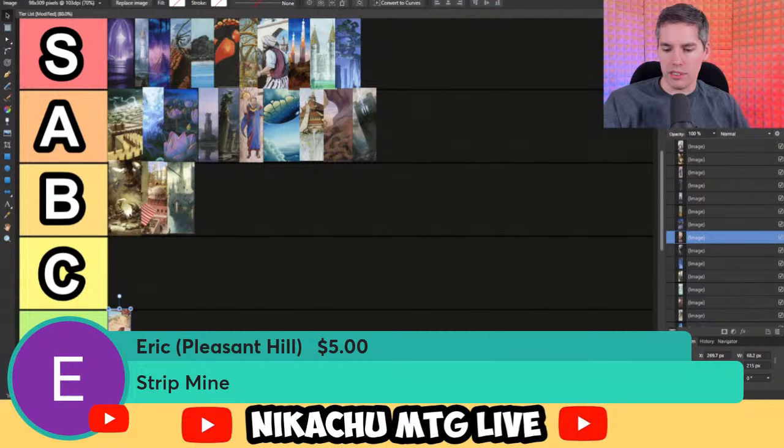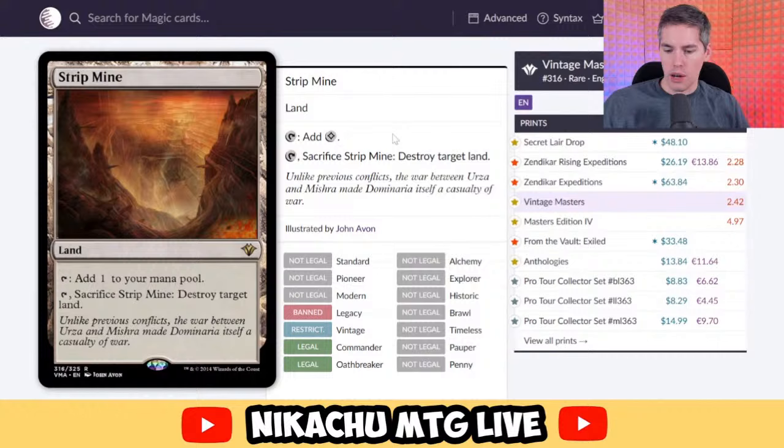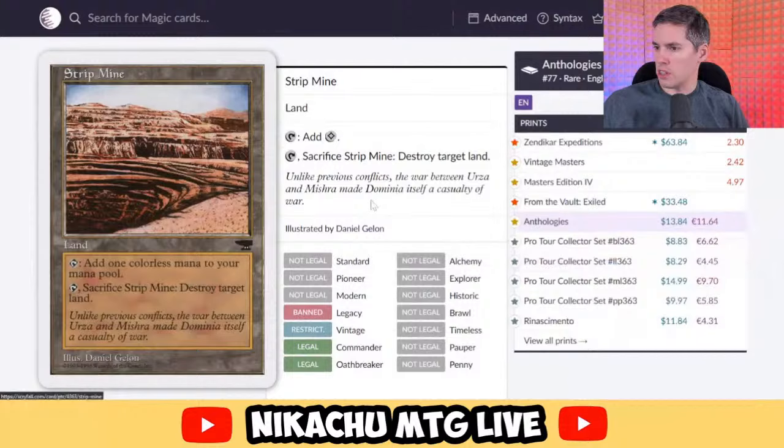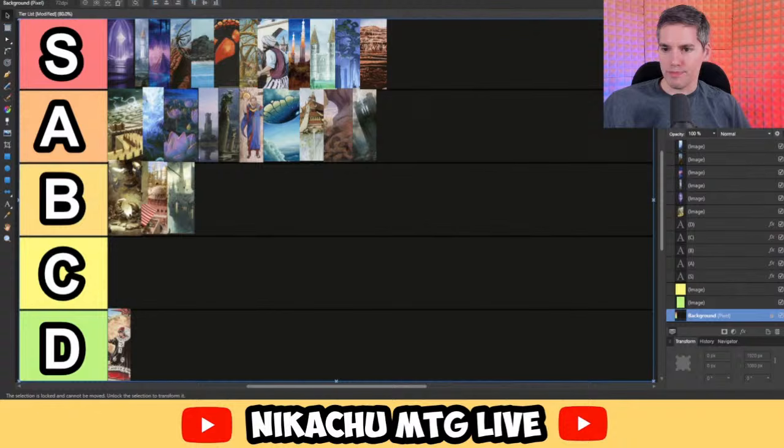Eric with Strip Mine. Strictly better Wasteland — that's all I have to say about this. Tap to add a colorless mana, and sacrifice it to blow up anybody's land on the battlefield — non-basic lands and also basic lands. This is restricted in Vintage — only one copy allowed. Definitely in the S-tier category.